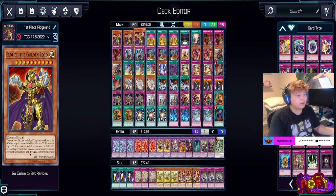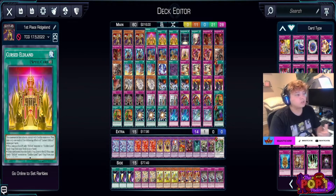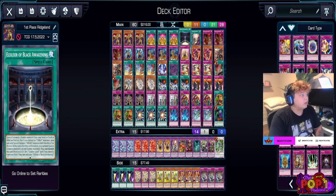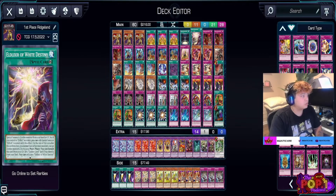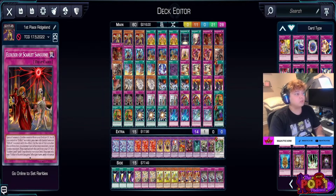Playing three Golden Lords gives us an advantage because opponents don't expect it — they'll think they got rid of two and that's enough. We have three Cursed Eldlands as a searcher to put recursive Golden Land cards in the graveyard to keep the grind game going. We run one Eldritch Black Awakening as a searcher for Golden Lords and traps, plus one Elixir of White Destiny which is also a searcher. Three Scarlet Sanguins give us our Golden Lord on the field.